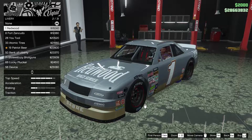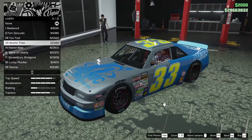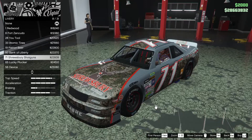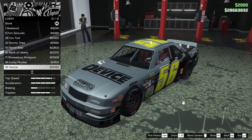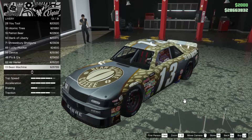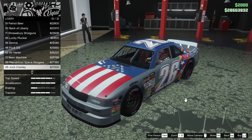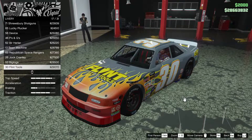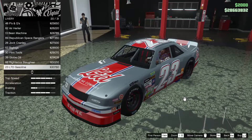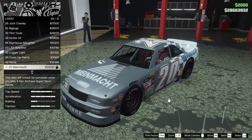We do have a bunch of livery options, which is cool. Let's see what these look like: number one Redwood, number eight Fort Zancudo, 28 U-Tool, 33 Atomic Tires, 19 Patriot Beer, 50 Bank of Liberty, 71 Shrewsbury Shotguns, 65 Lucky Plucker, 56 Device, 48 P's and Q's, 62 Air Hurler, 13 Bean Machine — that is sick — 69 Republican Space Rangers, 26 Jock Cranley, 53 Big Logs, 30 Flint Tools, 39 Globe Oil, 66 Righteous Slaughter.